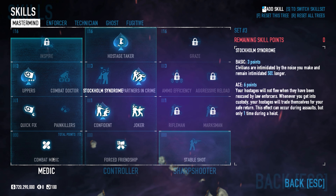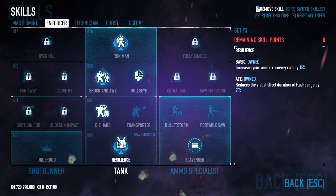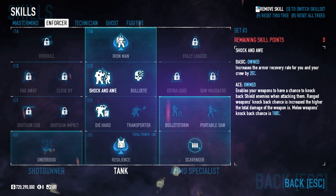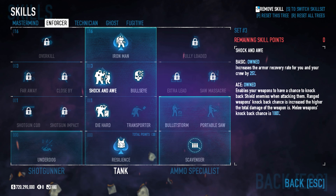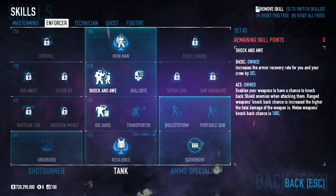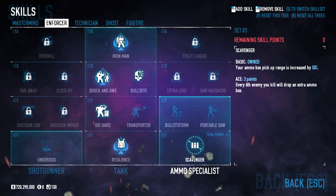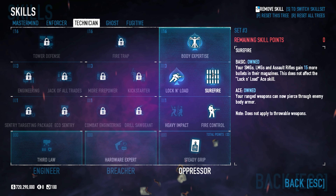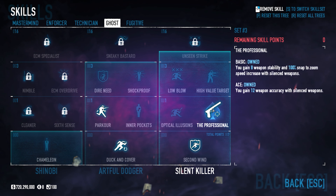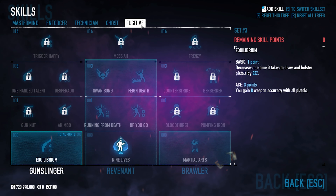For my build we have: Combat Medic Basic, Quick Fix Basic, Uppers Aced, Force Friendship, Joker Basic, Confident, Partners in Crime, Hostage Taker Ace, Resilience Aced, Die Hard Basic, Bullseye Basic, Shock and Awe Aced — a little overkill but useful since we're running the compact 40 grenade launcher for shields. If your LMG is out and you need to deal with shields without switching weapons, it's really nice. Iron Man Aced, Scavenger Basic, Steady Grip Basic, Fire Control Basic, Surefire, Lock and Load, Body Expertise Aced, Duck and Cover, Parkour Basic, Second Wind Basic, The Professional Aced — since our LMG is silenced, we get extra accuracy and stability — and for Fugitive, Nine Lives Aced.